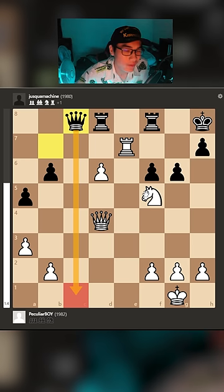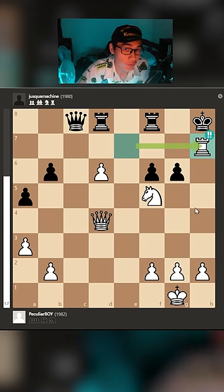The best move here — you can't really think of this — is Rook takes h7. This is a brilliant move. Why?